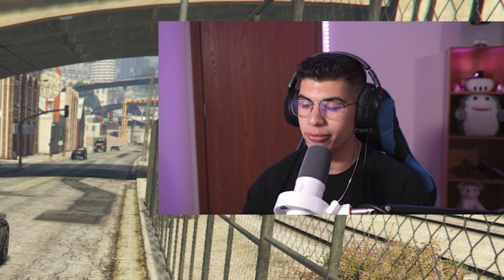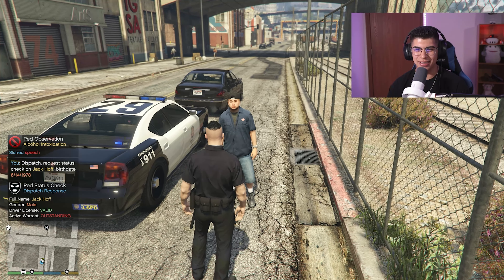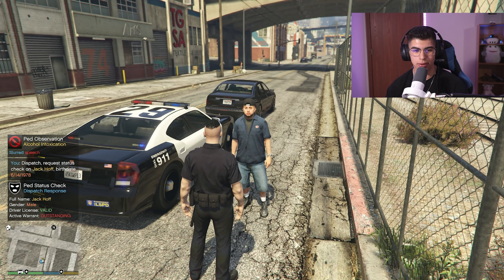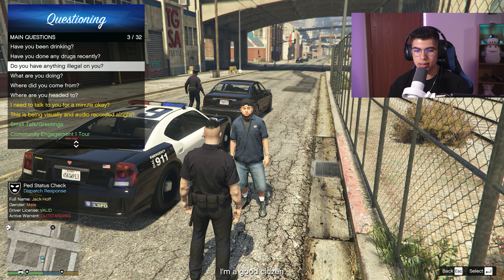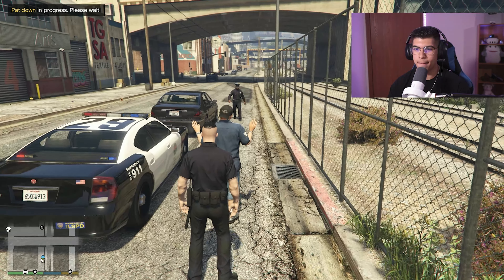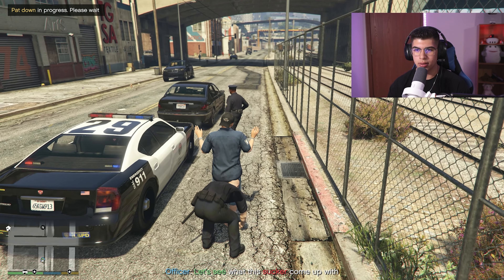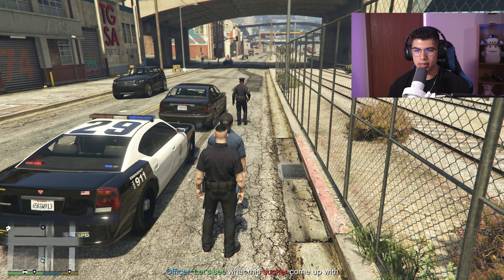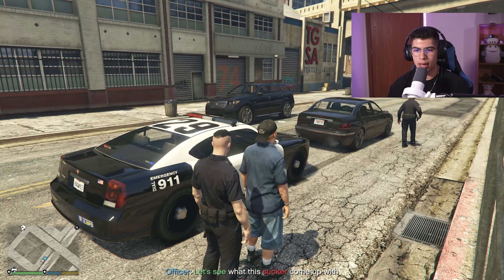I run a ped check — he has a warrant too. This guy is a mess — no wonder he refused a couple things. I'm going to pat him down and ask 'Do you have anything illegal on you?' He says he's a good citizen, so I'll just pat him down for my safety. The extra unit is coming to assist. This is where Search Items Reborn comes in handy — he has black spray paint and a couple other items, nothing unrealistic. Way better item variety than the default.